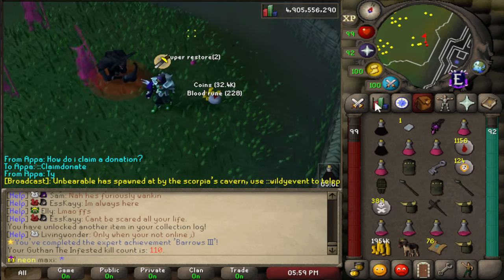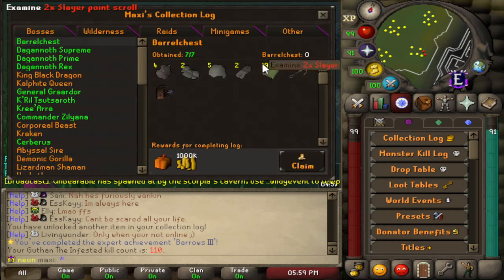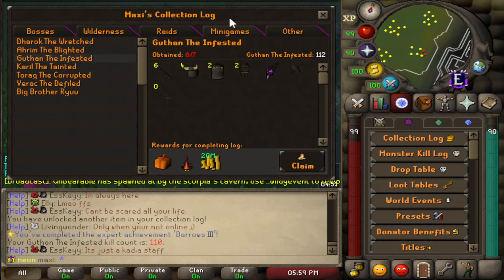112 KC for two out of the three items — actually quite insane. The Guffin's log is looking pretty good overall.